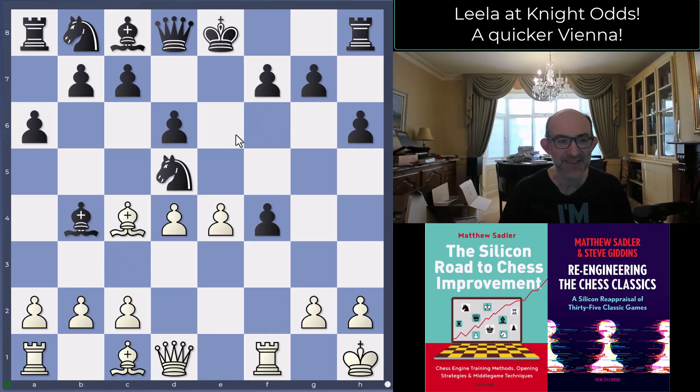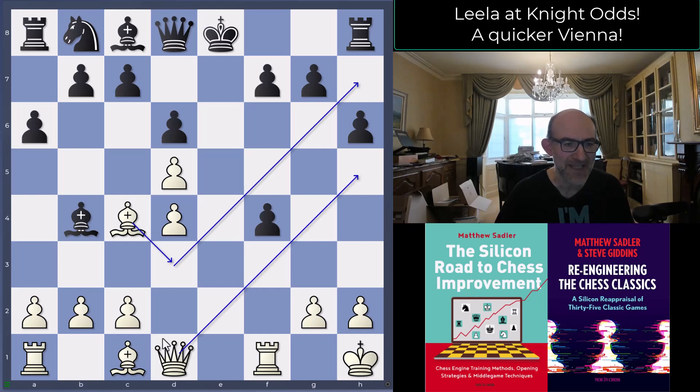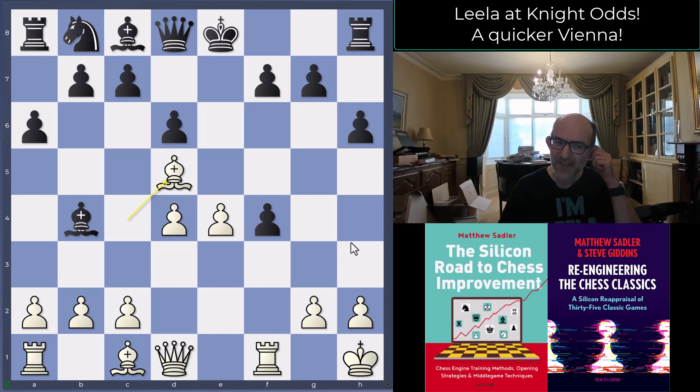Knight d5, Knight takes, and now Bishop takes d5. All the other engines wanted to play e takes d5, which isn't silly - the Bishop can come back to d3 to attack h7 together with the Queen and Bishop coming to f4. But Leela played Bishop takes d5. As I've mentioned before, Leela isn't really worried about exchanging one extra minor piece - one minor piece not worth pointing out, two minor pieces she's a little more dubious about.